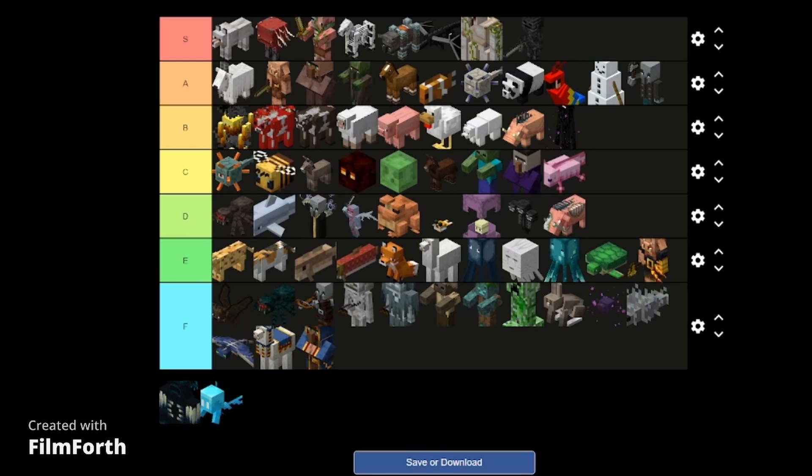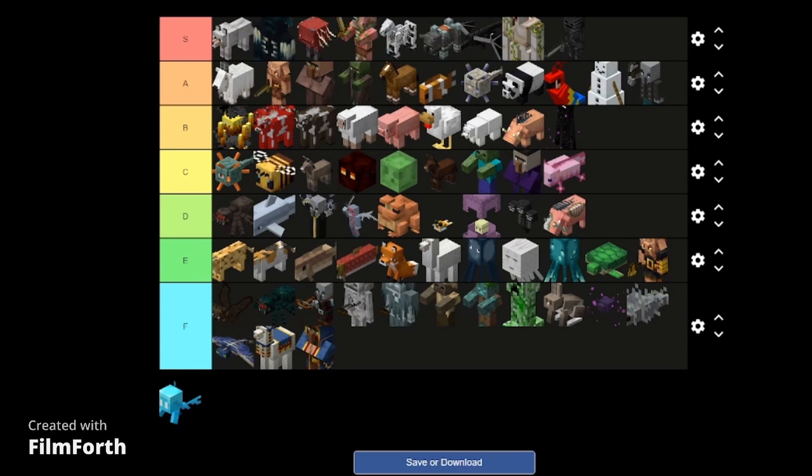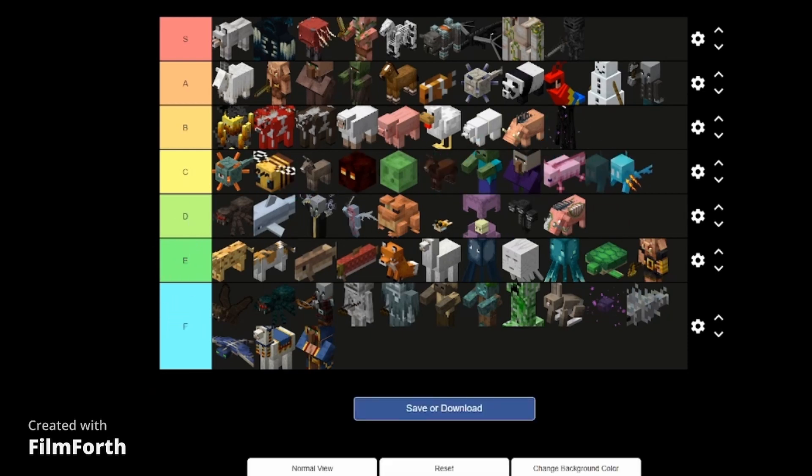Now a mob that's even scarier than the piglin brute — the warden. Perhaps one of the best mobs in the game still. This is the most interesting boss ever, screw the elder guardian, screw the ender dragon. Better than the strider — nothing's gonna beat the dog though, that's the best mob. The allay — I think that was just a big misunderstanding. That whole mob vote was garbage. C tier.